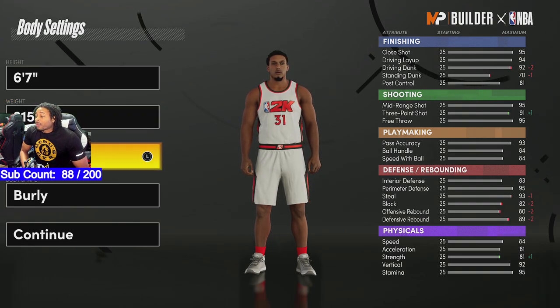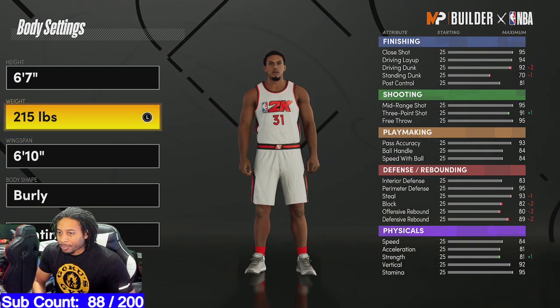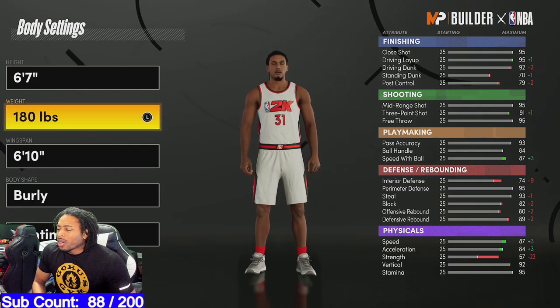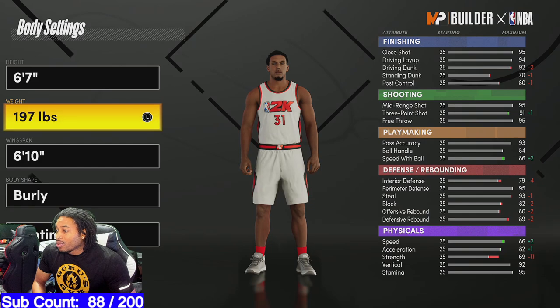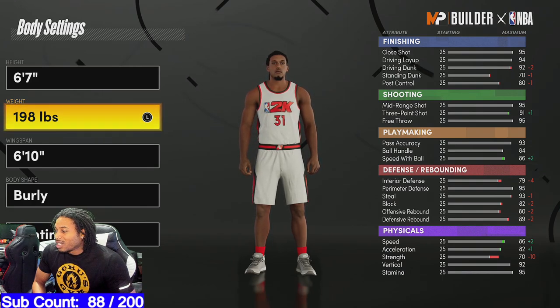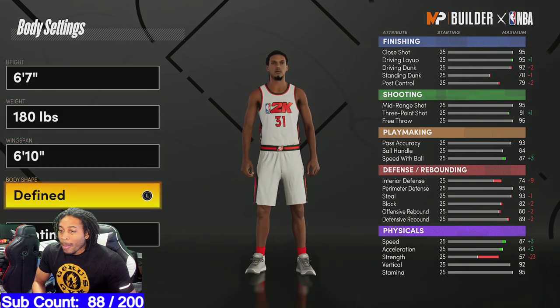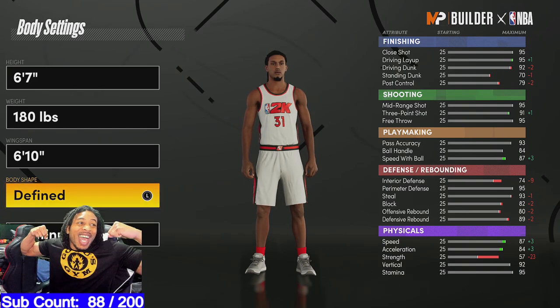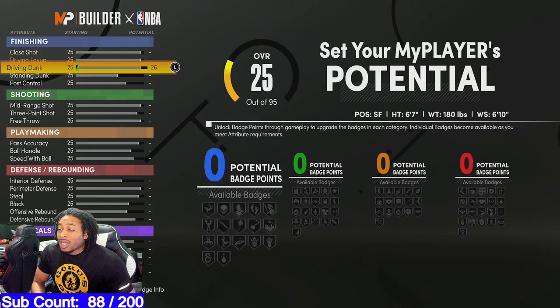With this build I wanted to have a 95 three-ball at the end of it, so I made him 6'7 with a 6'10 wingspan. I did the lowest weight because I wanted to see how acceleration and all that stuff matters. You can make him bigger and stronger but your speed will suffer — maybe 87 or so. With the plus-8 I have 95 speed, so that's what I was going for. We went with the fine body type, y'all know why.